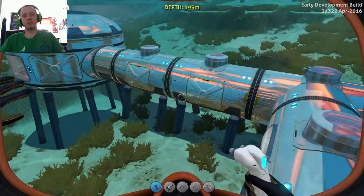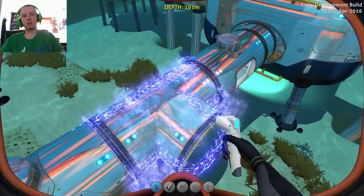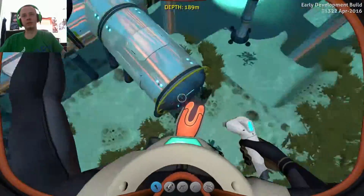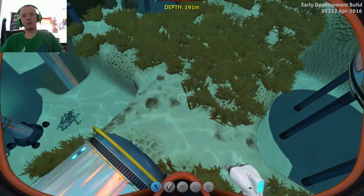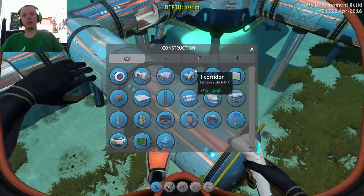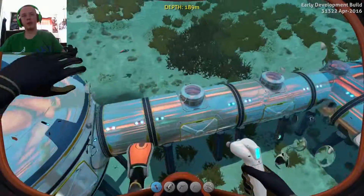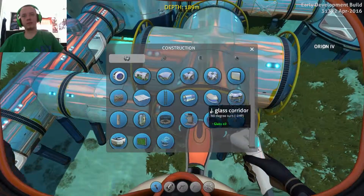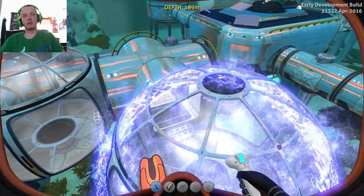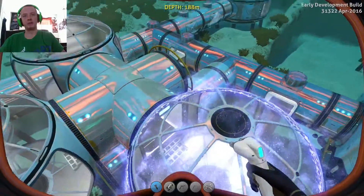Looks like if we just build one of these, put one of these here and move them out a little tiny bit — that right there should be good. Maybe we move them out more. Yeah, right there should be good. And we go and put this here like that. Where is the observatory? There it is. Just put these around here like this pretty much. Let's see what it looks like — I don't know what it's going to look like. It might look like absolute garbage when I put this together.